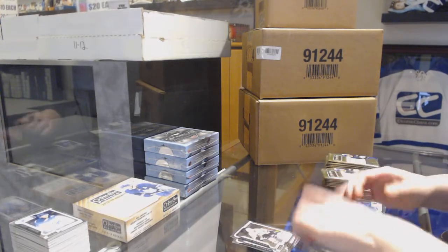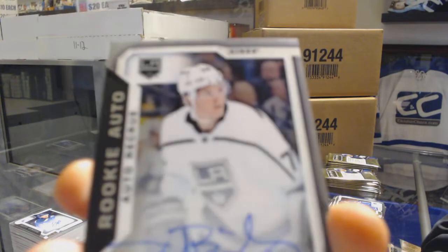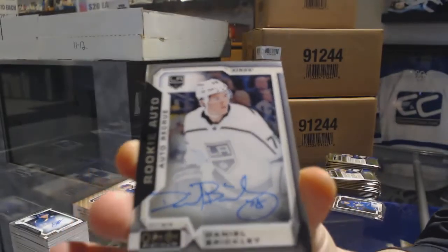Rookie for the Penguins - Zach Aston Reese, and a Rookie Auto for the LA Kings, Daniel Brickley.